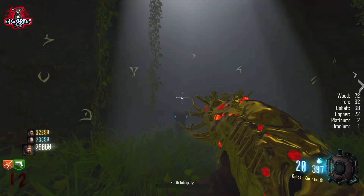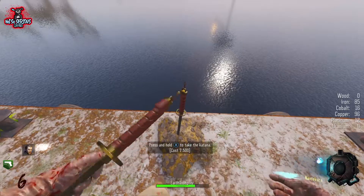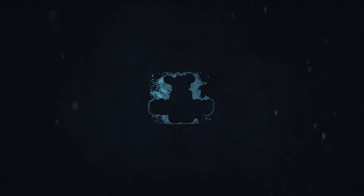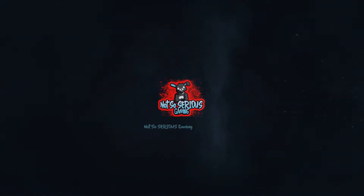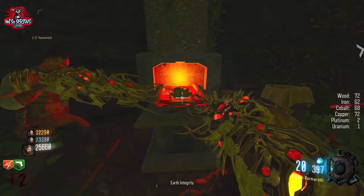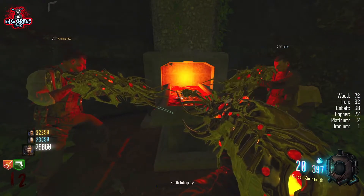Welcome back guys, it's Elwood here from Not So Serious Gaming. Today we're going to be looking at the three side easter eggs for Relinquished. The first one I'm going to be showing you is for the Golden Kormoroth, or however it's said, the golden alien weapon.